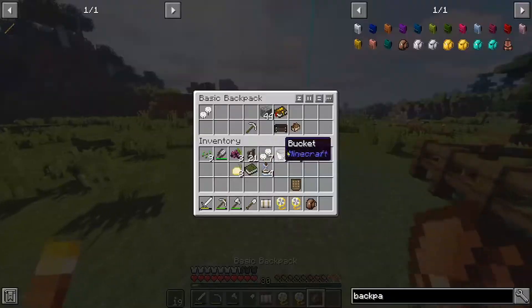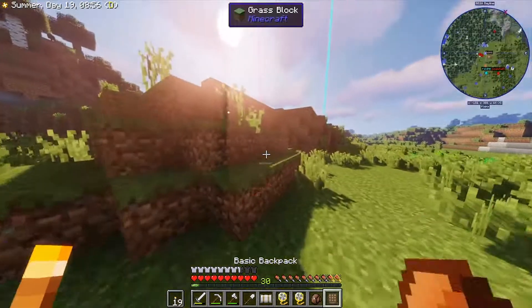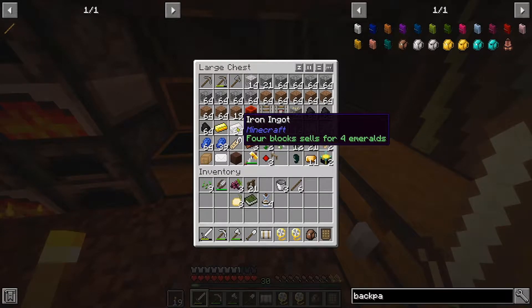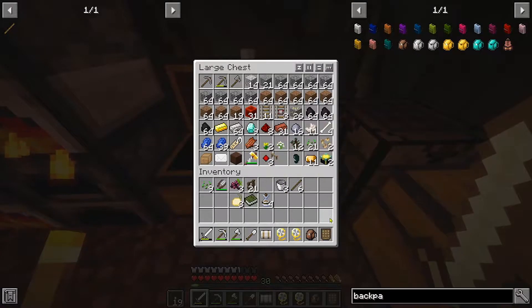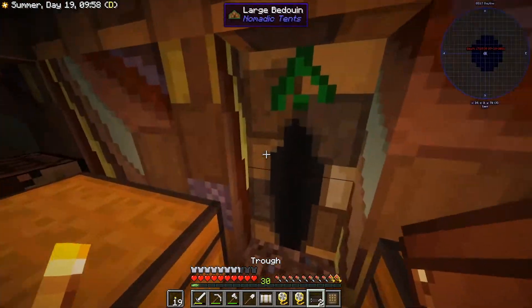Now we're going to make the troughs — two troughs. Another portable crafting table. I have a portable crafting table, but I didn't get any iron. So as you can see, I got more diamonds and iron and also some emeralds while mining, so that's good. I crafted both troughs — still don't know how to pronounce that.